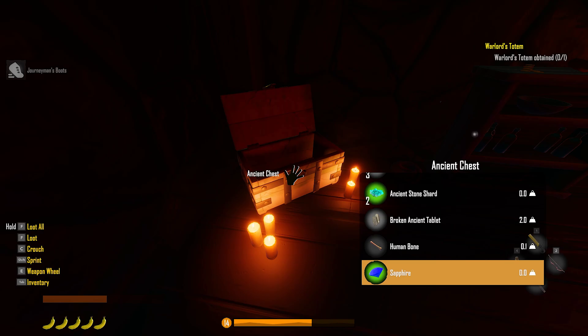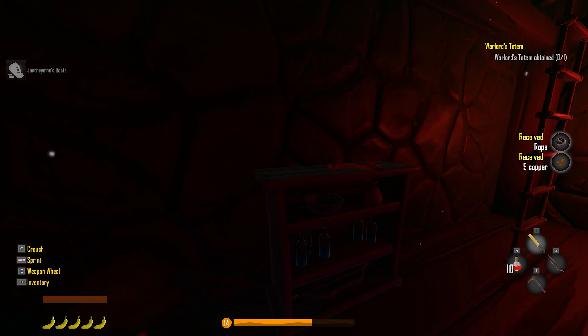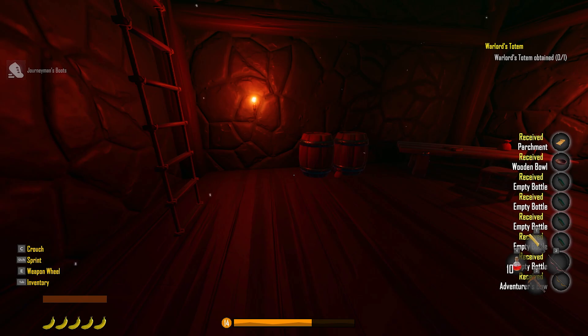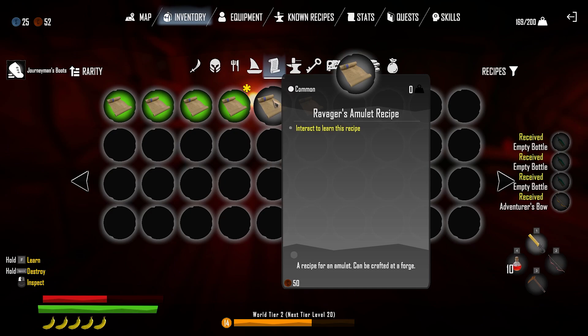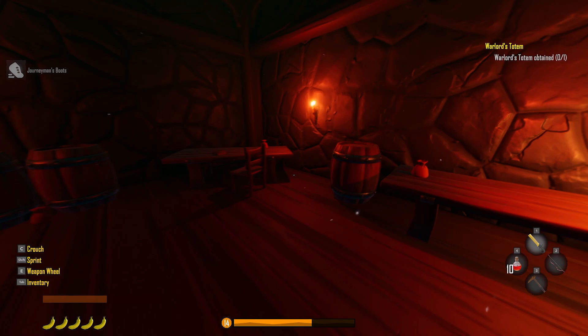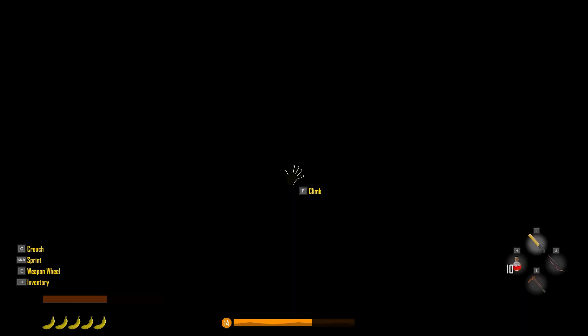Ancient key recipe — got another one. Two stone shards and a sapphire. This open parchment should give me another recipe. We got the ravager's amulet and another ancient key recipe. Let's get everything out of here.